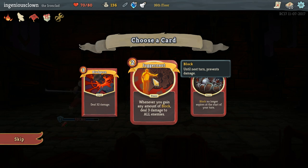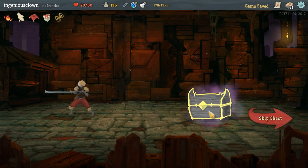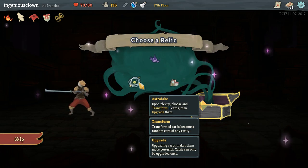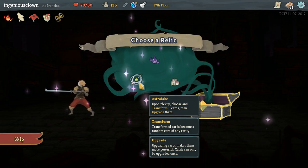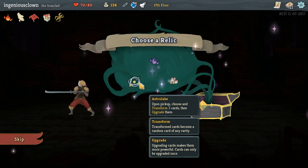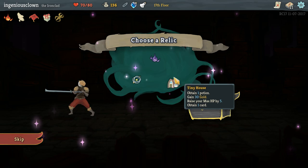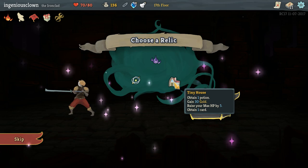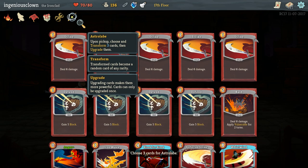Please. Yeah, proceed. Replace his burning blood - at the end of combat, heal 10 HP. Upon pickup, choose and transform 3 cards, then upgrade them. Transformed cards become a random card of any rarity - upgrading cards makes them more powerful, can only be upgraded once. Or, tiny house: obtain 1 potion, gain 30 gold, raise your max HP by 5. Let's do the astrolab - that sounds really interesting. Get the upgrades going.